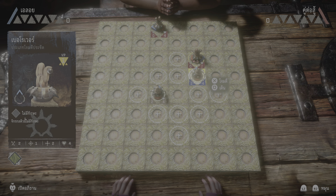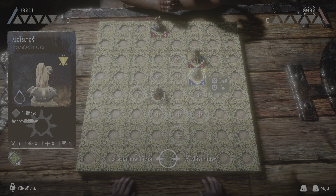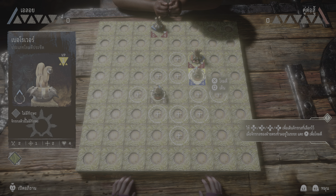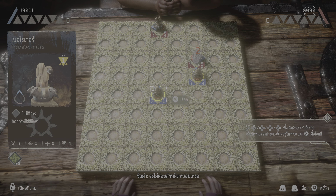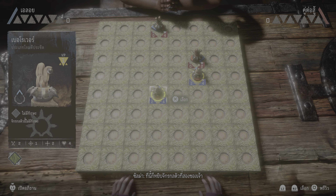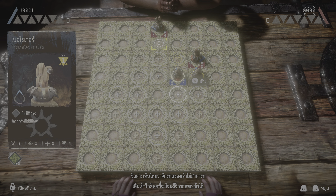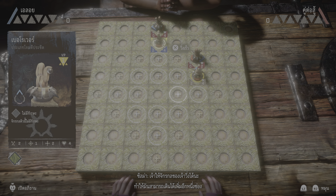Did you get all that? Knew you were a smart one. Finish up by attacking my machine. Not pulling any punches, huh? Now grab that second machine. See how your machine can't move close enough to attack mine? You can make your machine sprint — that lets it move one space further. Try it out.